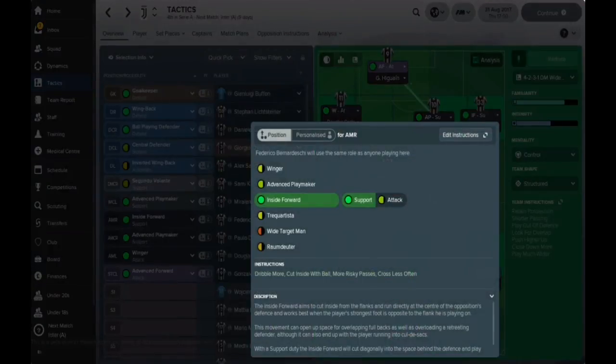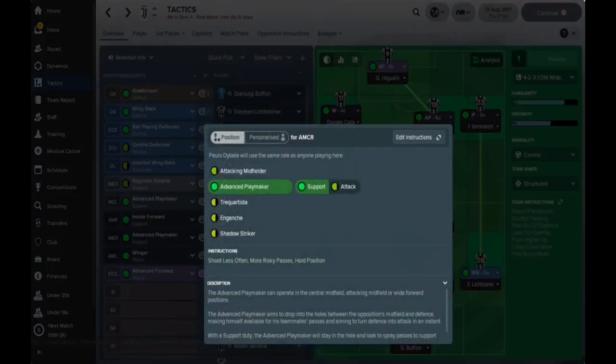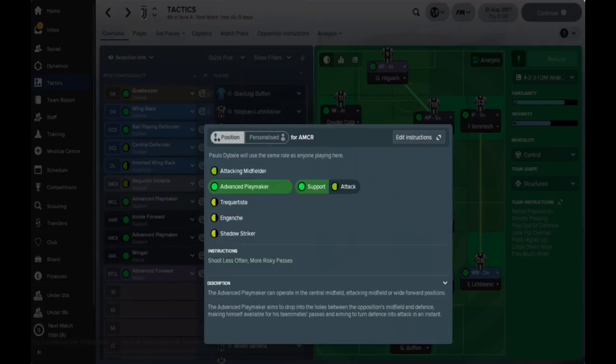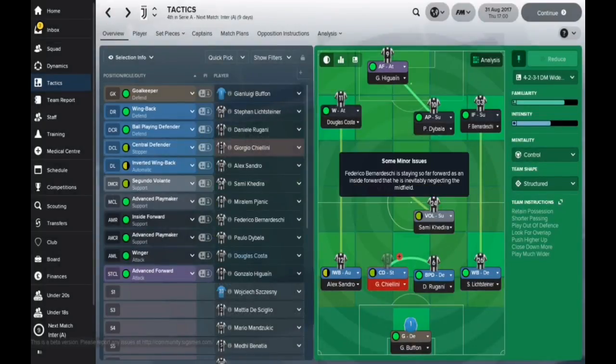The only thing I was a bit concerned about was Higuain not being the best header of the ball, but it seems to be working well. On the opposite side, we've got the inside forward set to support, looking to cut inside — that's why Higuain is positioned a bit off to the left. The issue is Dybala playing as an advanced playmaker, but because he's set to support he holds his position more regularly and doesn't naturally run into that forward space, which leaves enough room for the inside forward to cut inside.